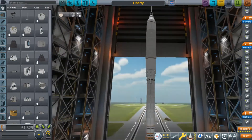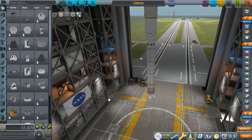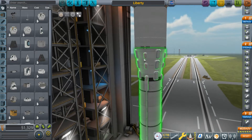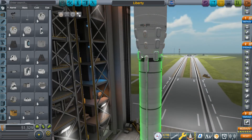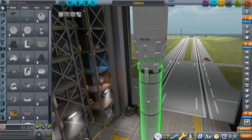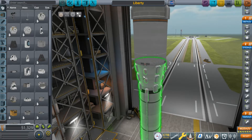To demonstrate this, I have this fairly standard rocket. We have our liquid fuel upper stage, a solid rocket booster lower stage, and some parachutes on this stage. Importantly, you want the parachutes to be staged as you detach your upper stage, because if you have a probe core on this stage you don't need to do this, but this is an unguided stage, so it's necessary to have the parachutes staged as you detach the stage.